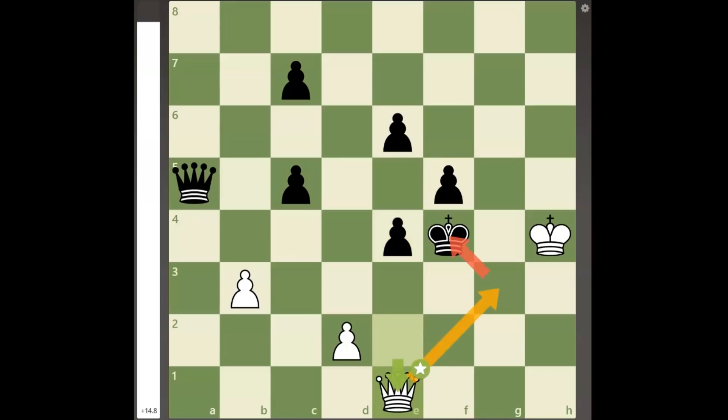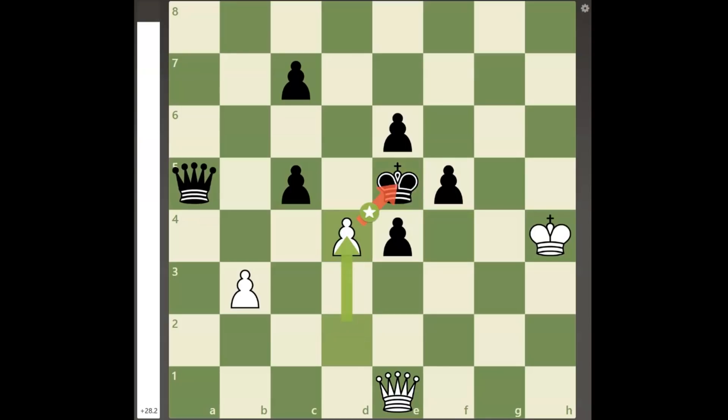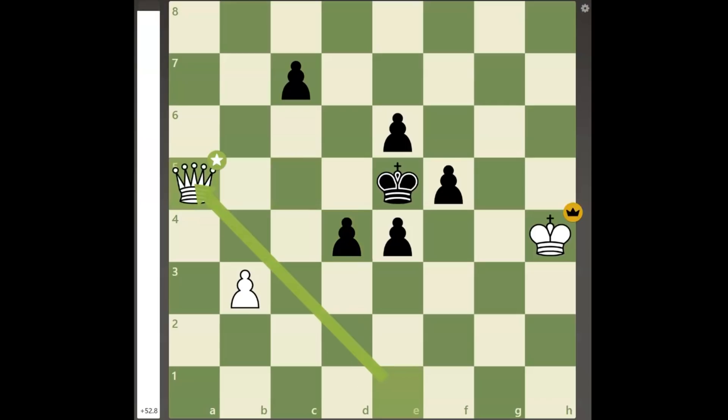Since pawn to e3 is met by queen takes e3 mate, while king to f3 is now met by queen to f1 with a checkmate, black is forced to move his king to e5. And just as it seems that black's king has escaped, white plays pawn to d4 check with a discovered attack on black's queen, and after black gets out of the check by capturing the pawn, white can play queen captures queen check with a winning position a queen up.